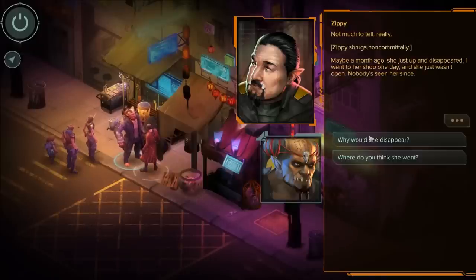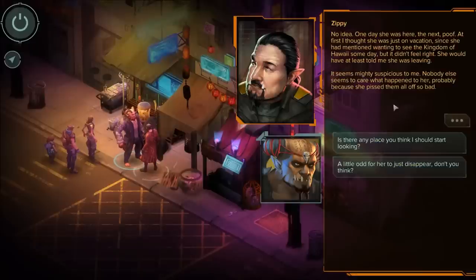'Then there was Magpie. She was the chief decker — hot as hell against IC and built her own hardware. Salty old woman though. Never met anyone quite as shrill or nasty when she was mad, and she was mad most of the time.' 'Tell me more about her.' 'About a month ago she just up and disappeared. I went to her shop one day and she just wasn't open. Nobody had seen her since.' 'Why would she disappear?' 'No idea. One day she was here, the next — poof. At first I thought she was on vacation, but it didn't feel right.'